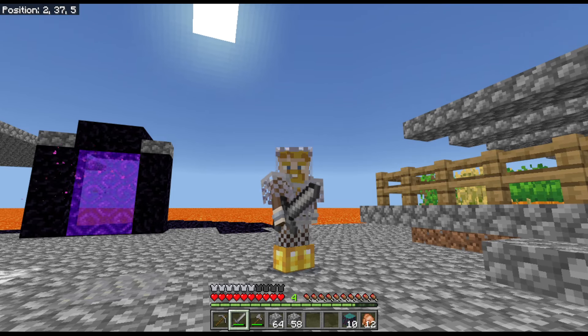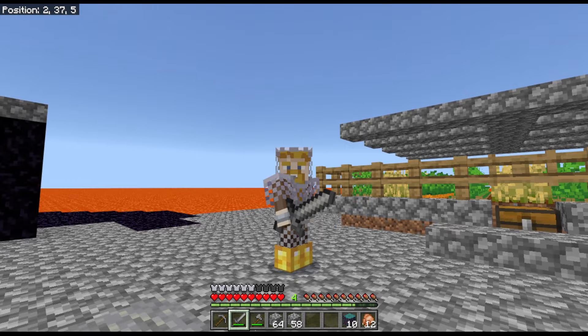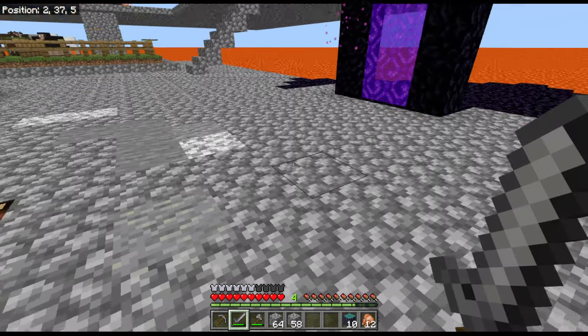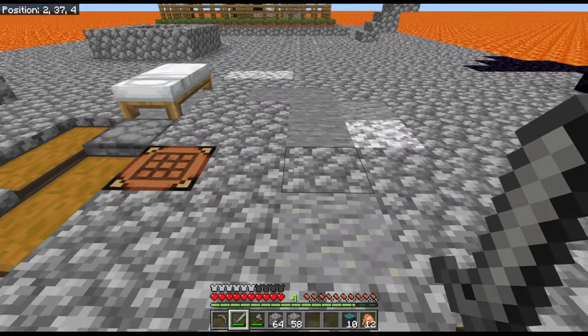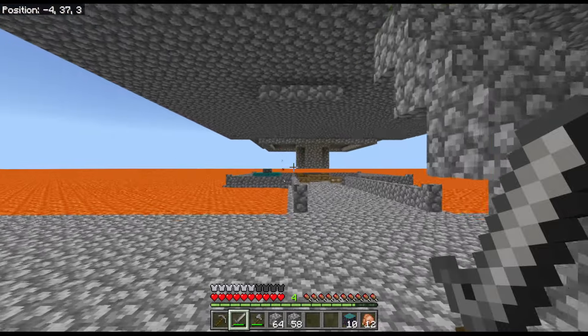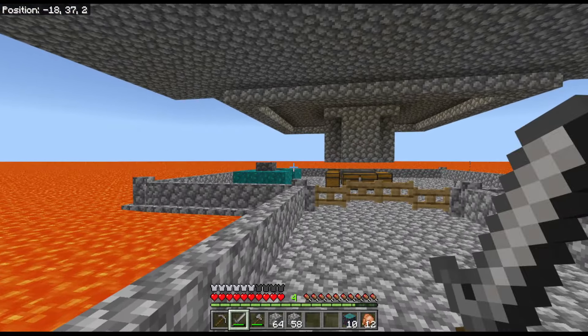Hello and welcome back to Inferno Flat World Survival. Things have been changing rather a lot since the last episode. First things first, I died, and that prompted one of the biggest changes — the common stone generator is gone. I've moved it over here, and the reason it's gone and moved is because of slimes.